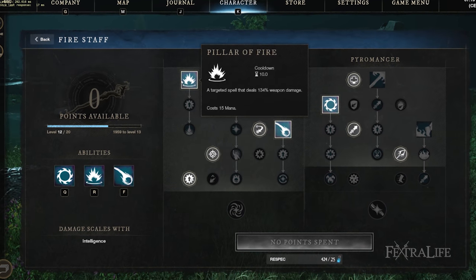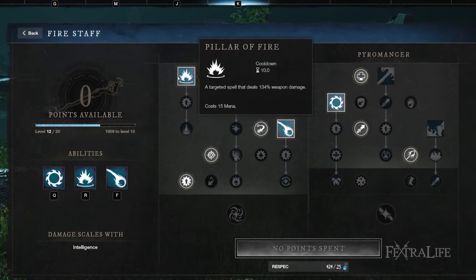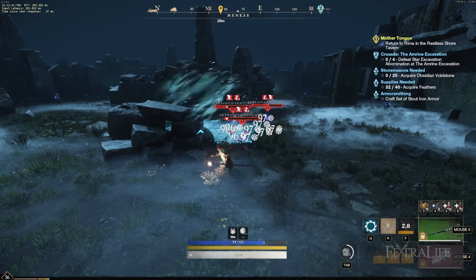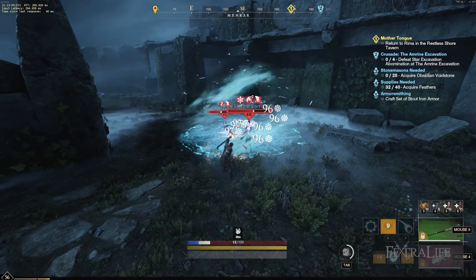Fire Staff Skills - Pillar of Fire: I like this skill because it's a ranged AoE that deals extra damage on enemies at full health when upgraded. It's good to lead with this when you can to get that extra boost. This has a short cast time so plan accordingly.